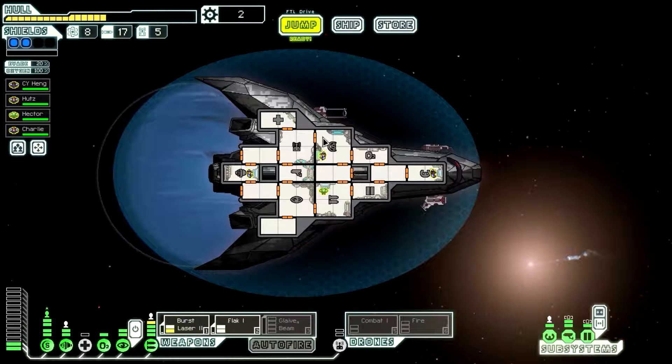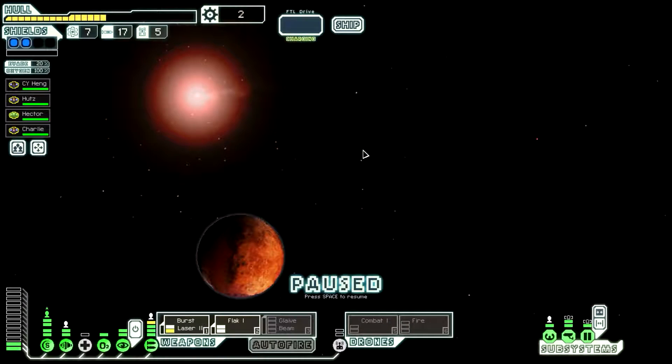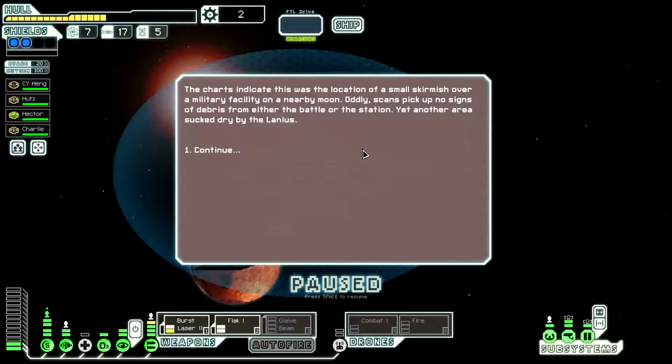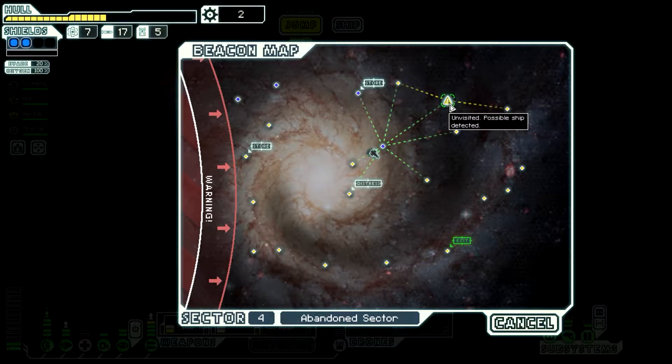But that's okay, we're doing okay. Now if I could just get a Zoltan shield I would be so happy. But right now we're okay. We can spend a lot of points — we just need to fill up our weapons and our drones for what we have now, which isn't too much. Then fill up our weapons and our shields and I think we'll be okay. The Glaive Beam will be able to cut through shields as need be.